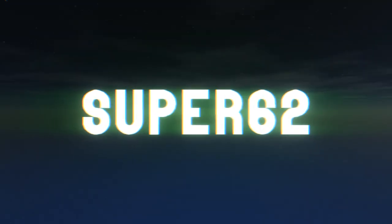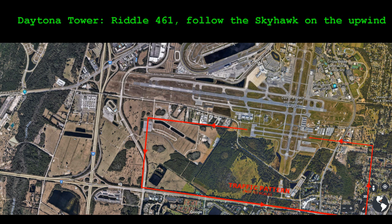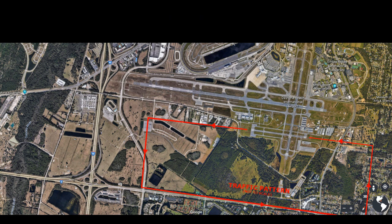Okay, number 4, I see you right at right turn 9, you're on the midfield. R4-61, follow the Skyhawk in the upwind. Skyhawk, I'm talking about the front row, number 4.